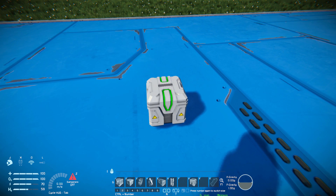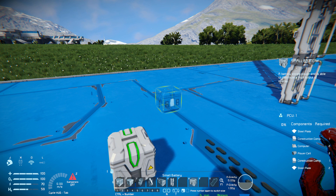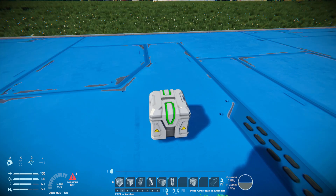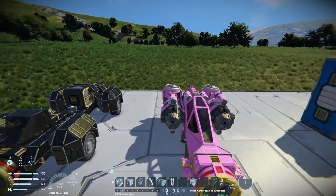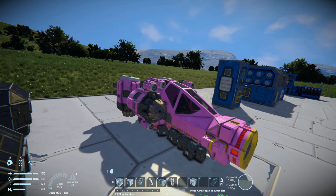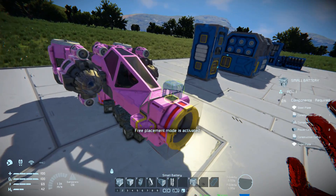Last but not least, we have this tiddly little thing over here, and that is the small single block battery. Costing only 2 steel plates, 1 construction component, 2 computers, 2 power cells, 1 more construction component, and 2 more steel plates. I have mixed feelings about it, because it doesn't really output enough power for most things, but it does have its little place. This is my small block little ship - it's supposed to be modular, so I can attach a drill onto the front of it, and this is my small land vehicle. I have removed all the reactors from it and I'm going to attach the small battery onto it.